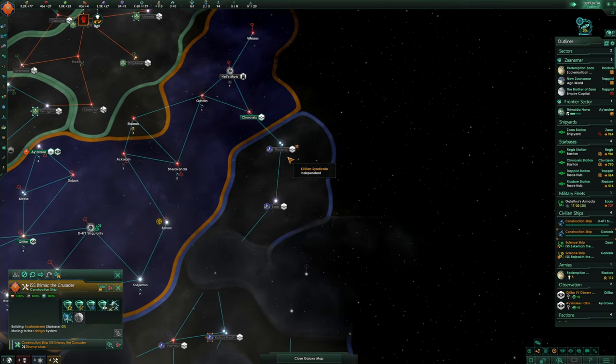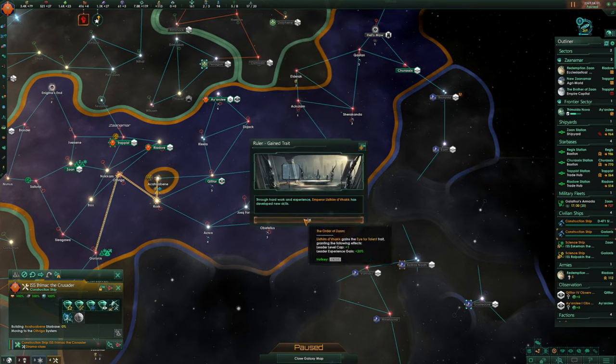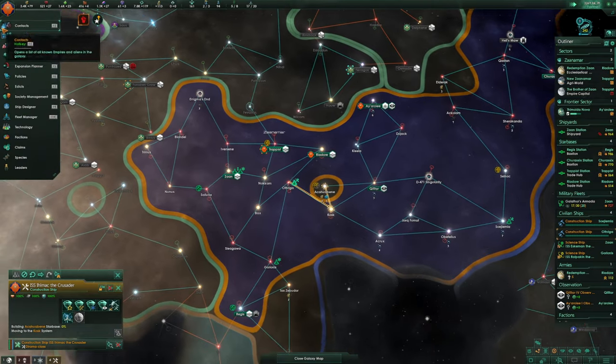More than one FTL inhibitor — that's annoying, oh well. Got a big population now, that's pretty good. Ruler gained the Eye of Talent trait and gained a level. She's gained a level — I think she's the emperor.